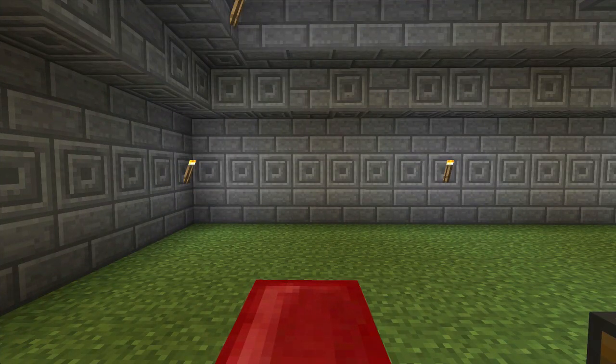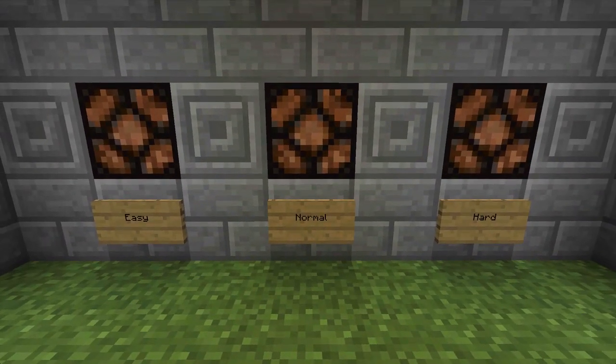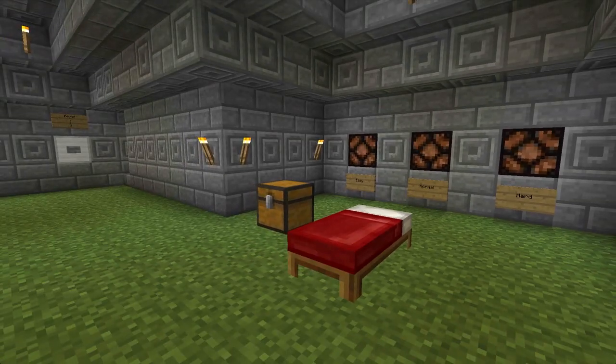What is up, my small watermelons, this is FM Russell here bringing you this quick video to show you this crazy contraption that I have made. It is a fully automatic Minecraft difficulty sensor or detector - it detects easy, normal, and hard. It doesn't detect peaceful because peaceful isn't really a difficulty.